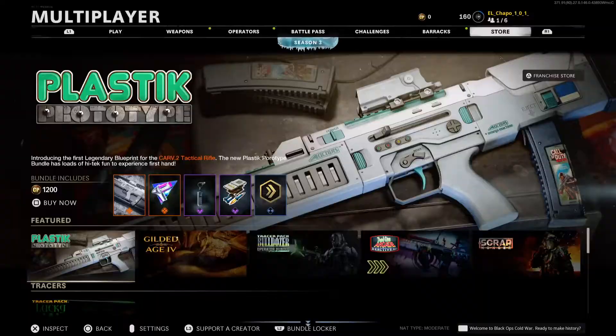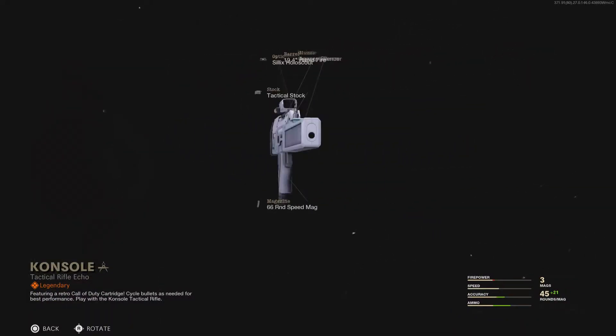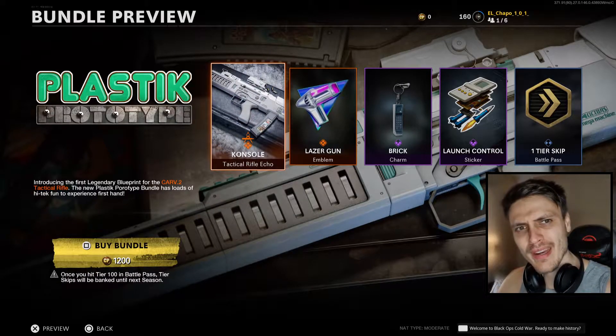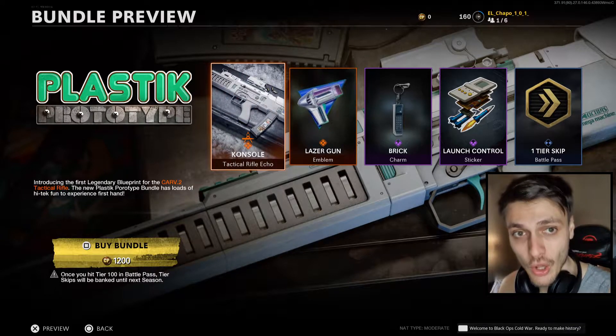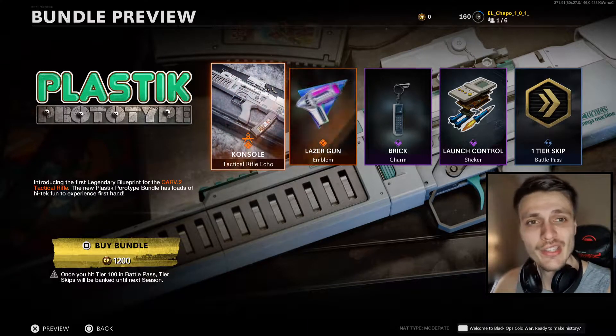So the bundle is called Plastic Prototype. This is how it looks — very Star Wars-ish. We're gonna buy it, try it in a multiplayer game, and afterward when I max-level all of it we're gonna try it in Warzone. Stay tuned by subscribing and leaving a like, and comment down below with your opinion. See you in game.